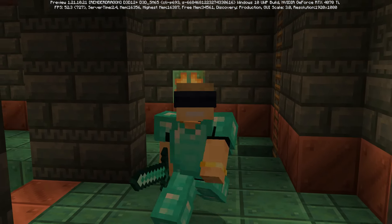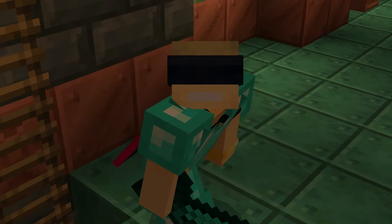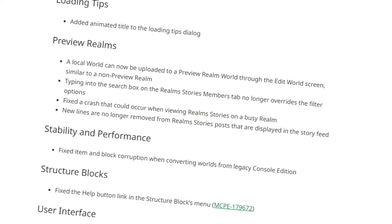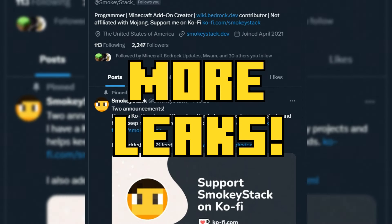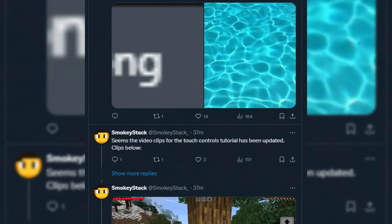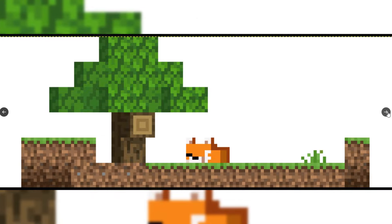Especially taking into account the fact that there are so many leaks going on - stuff is being added but not actually implemented. You've also got some pretty nice changes and adjustments that would be cool to see in parity by the release of 1.21. Back to SmokeyStack - there are so many leaks inside of this preview. That means the stuff is inside of the files but it's just not front and center actively being used in the update quite yet. We'll start with some brand new assets you'll be able to find in-game once they're eventually added.